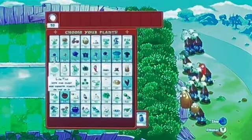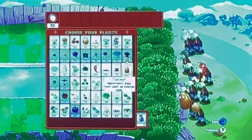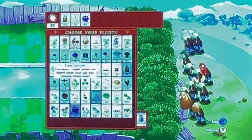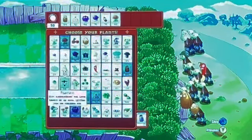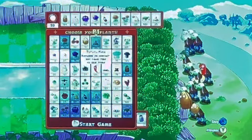So here are the plants that you want. You don't need lily pads at all. But what you do want is Tallnut, Garlic, Gloomshroom, Field Trail, Coffee Bean, Sunflower, Twin Sunflower, Kernel-pult, Cob Cannon, and Potato Mine.